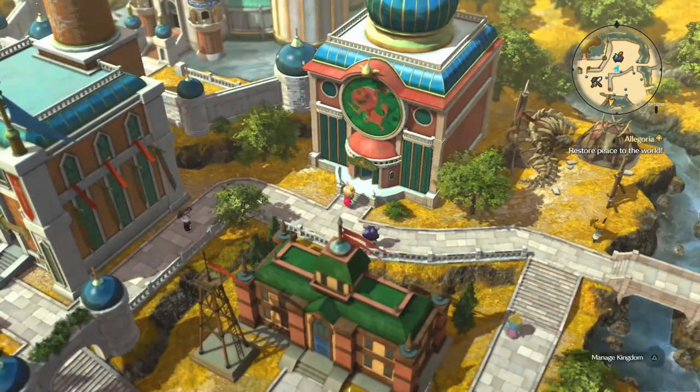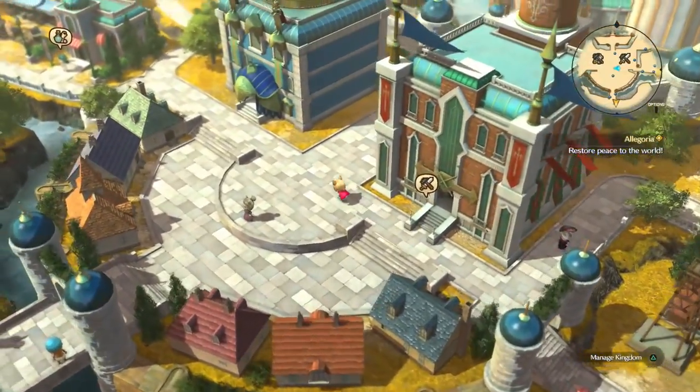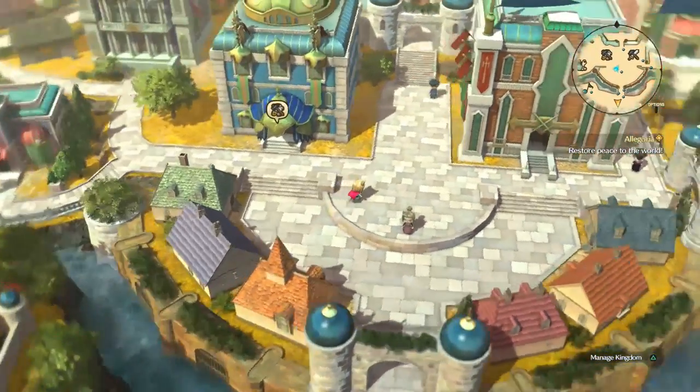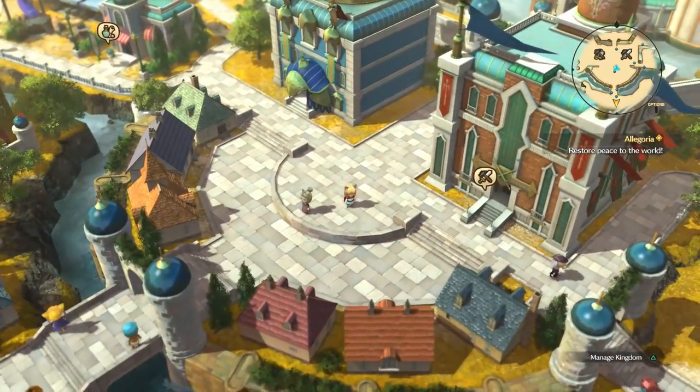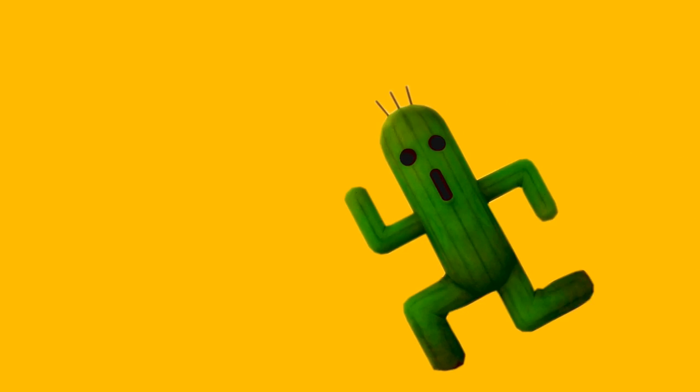A nice quick video for you. Hopefully it's going to help some of you out that were interested in finding out how to get this trophy. Just one left for me to get now — I need to be awakened about 16 more times, which is the golden balls we get in battle, in order to ding the final trophy. And then at last I have the platinum. Thanks for stopping by today, guys. See you next time.